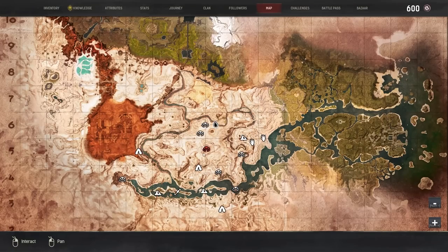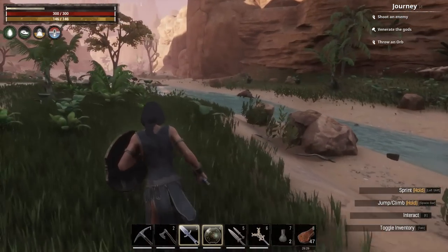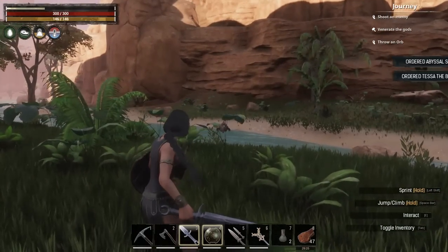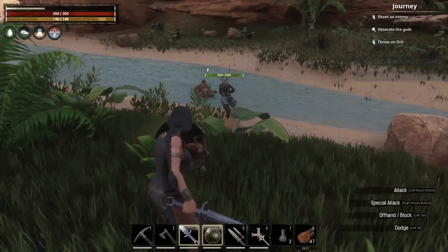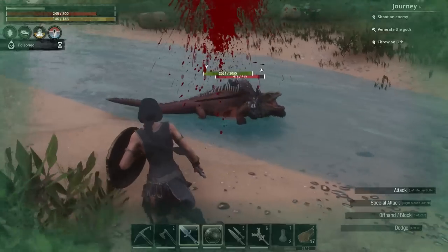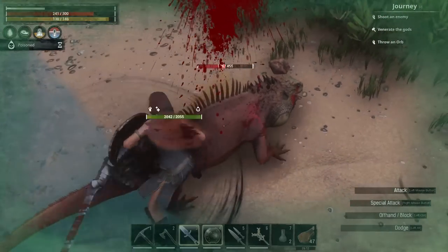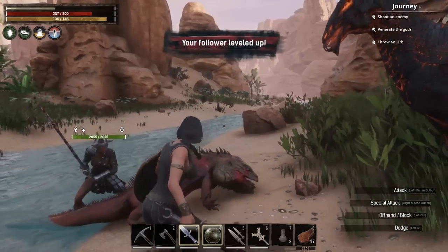We're up here — past the Summoning Place, past Raiders Ridge, past Thugra's Stand, and down onto the river. Just across the river there is the first salamander. They do spit poison. Short sword — lunge, stab, stab, stab, stab, stab. Love a short sword. Another one appeared — lunge, stab, stab, stab. Dead.